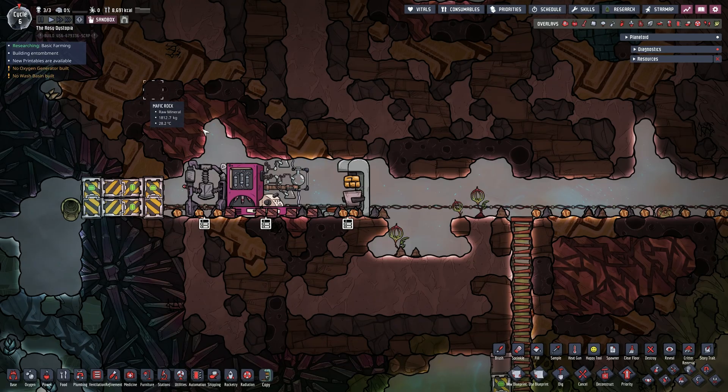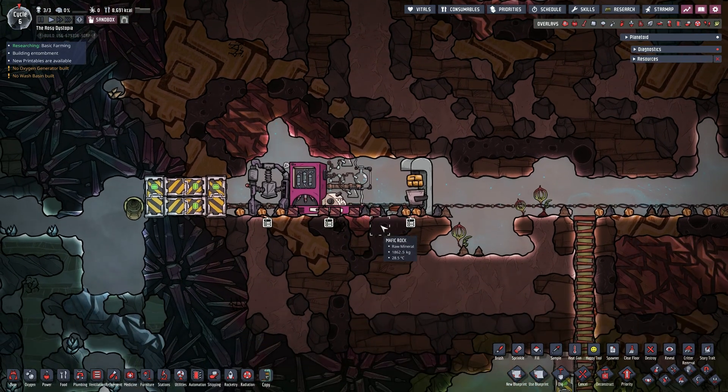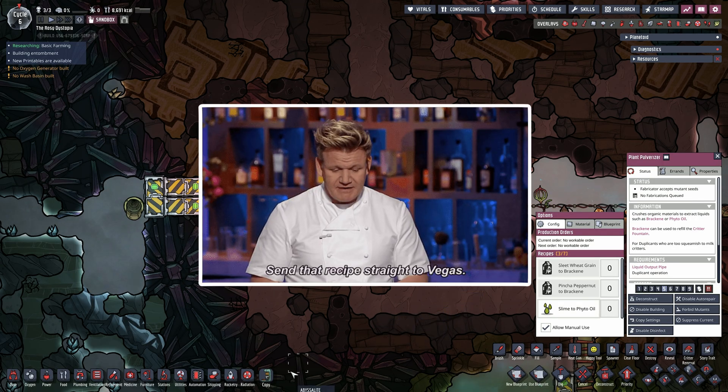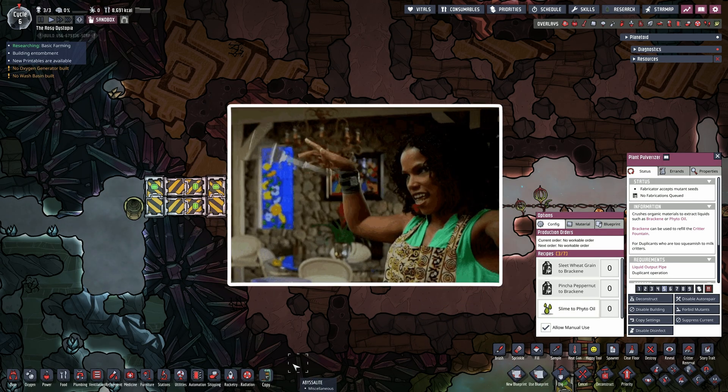Behold, emulsifier! With the emulsifier and plant pulverizer, which are easily accessible in the early game, you can make loads and loads of food from basically slime and meat, and you don't need any fancy cooking equipment.